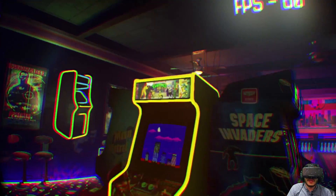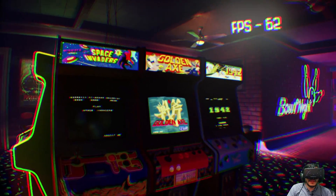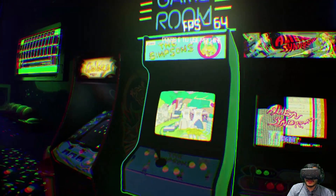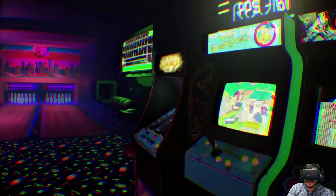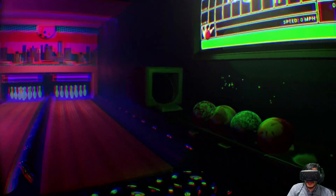Paper Boy. We got the Turtles cabinet, which is pretty cool. And over here we have Golden Axe, 1942, Space Invaders, The Simpsons — which is personally one of my favorite cabinets of all time. And then the final piece, which is the bowling alley. There is a bowling alley.